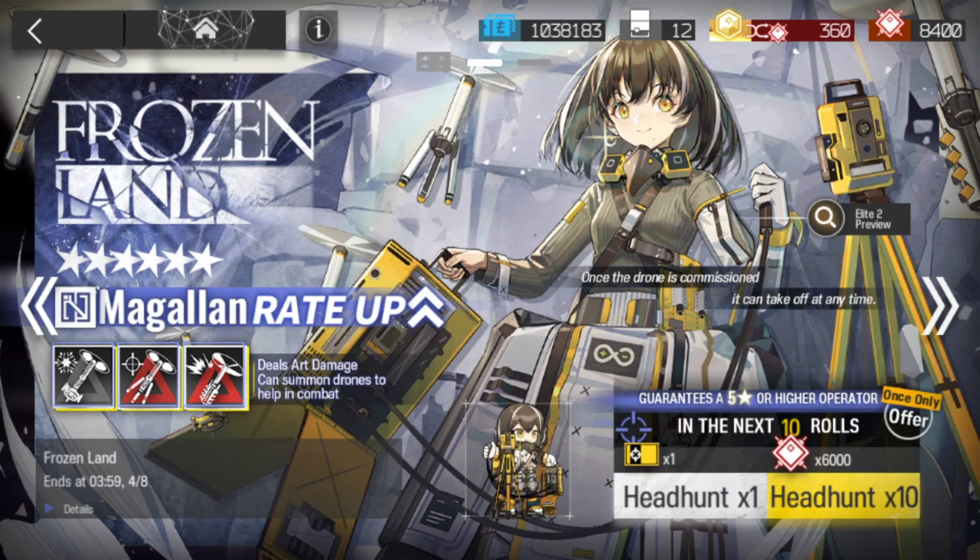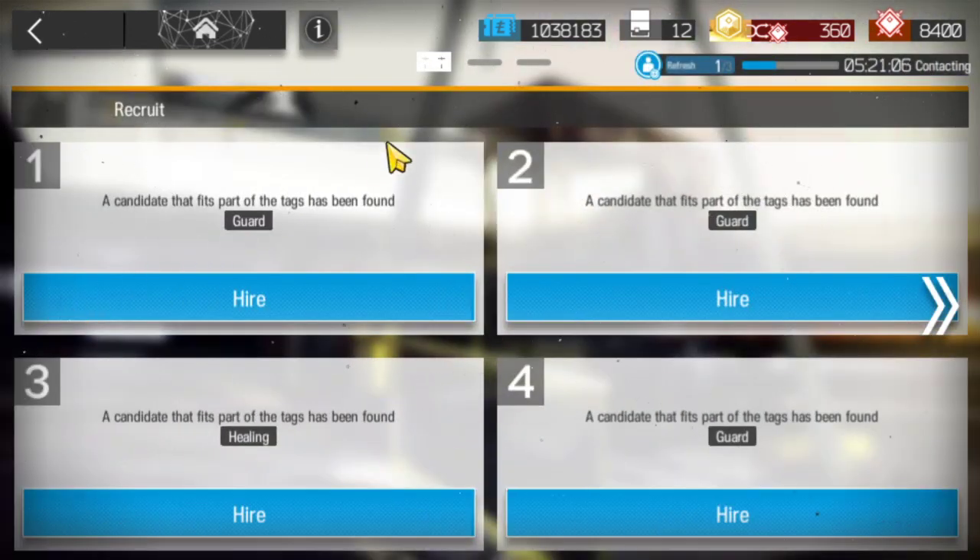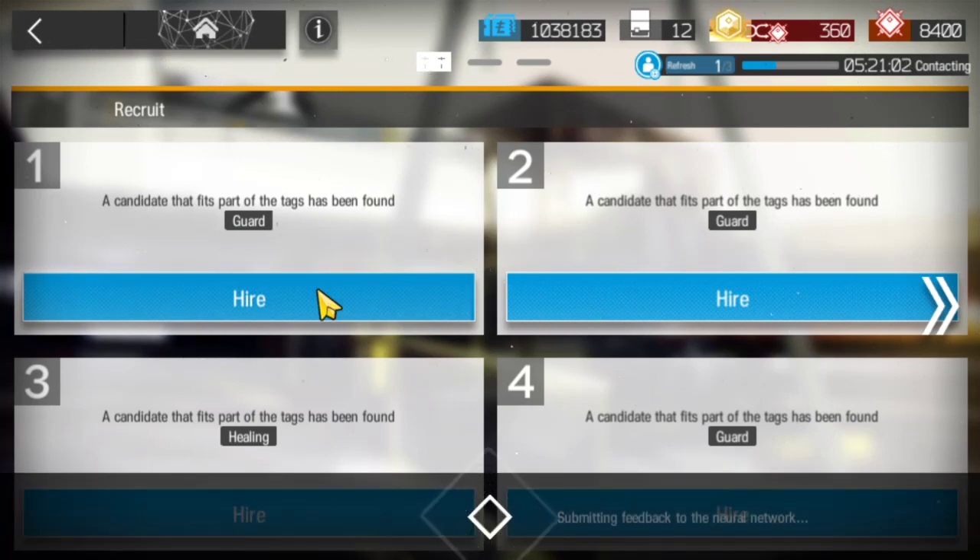Yo, what's up guys? Spelman's here with some Arknights. Looks like we got the new Megalan banner live. We're gonna go ahead and go for the guarantee. But first off we got some recruit permits here. So we got triple guard and one healing. We're probably not gonna get anything out of this, but let's do it anyway.